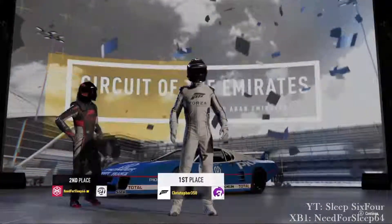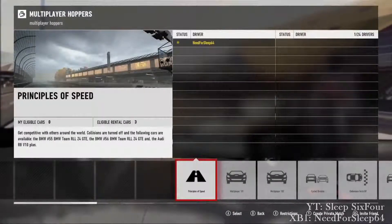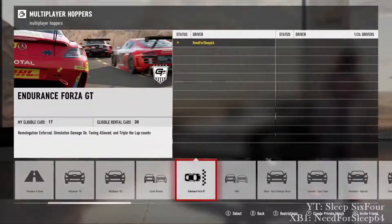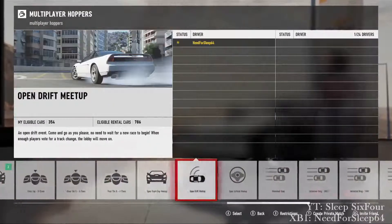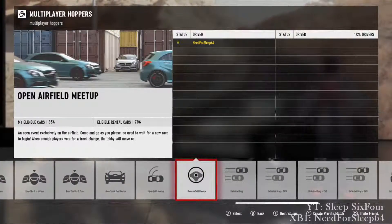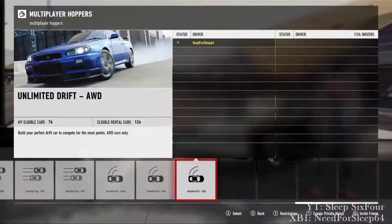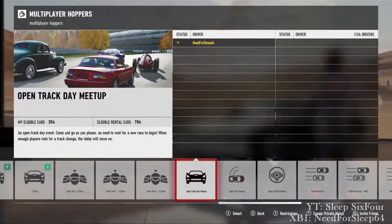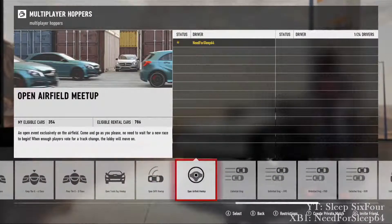Now I'm going to show you the new meetup system. So here we are in the hopper and everything's going to look fairly normal until you get to: Open drift meetup, Open airfield meetup. You've got open track day meetup, open drift meetup, and open airfield meetup.